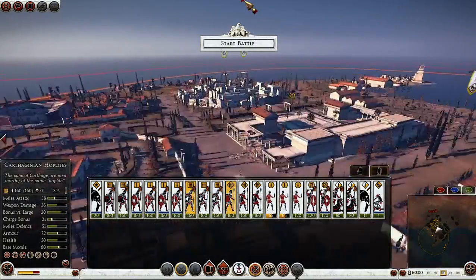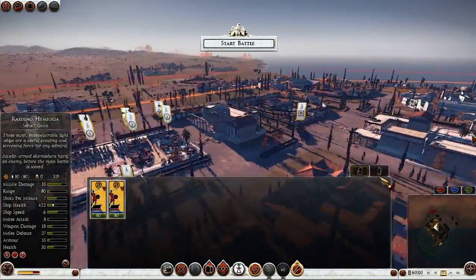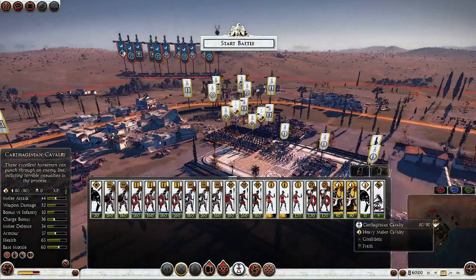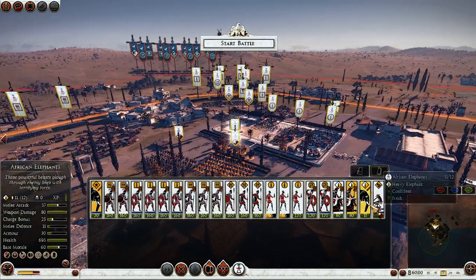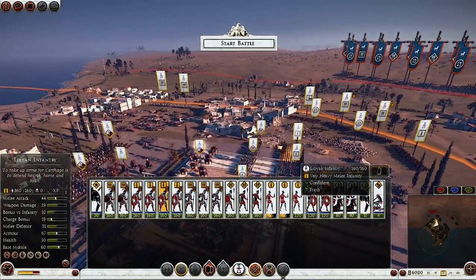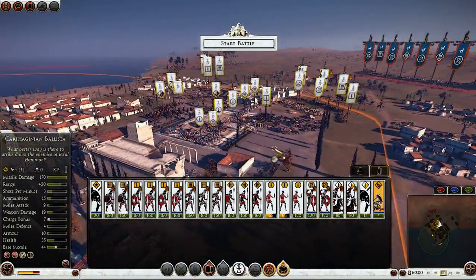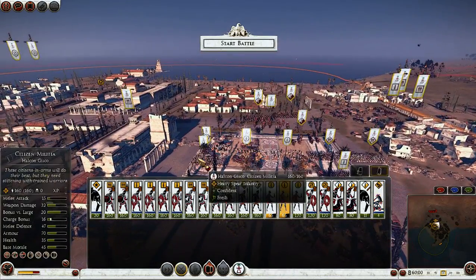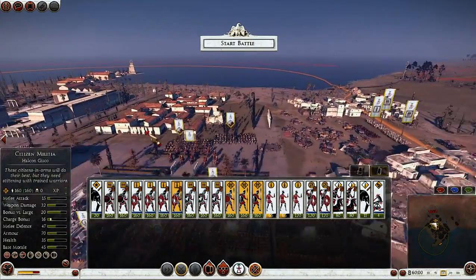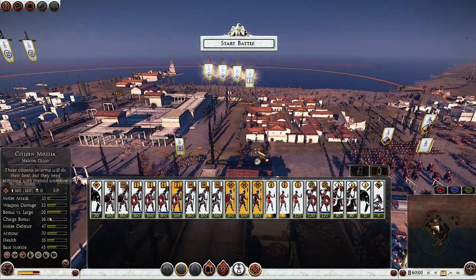Got a few other hoplites. Let's get these ships to dock. I'll get my pelters over here to defend, put my ballista somewhere, let my elephants stay in the middle, and bring a Libyan over here too. Let's put some troops to guard the naval area — we will guard the ship landing.